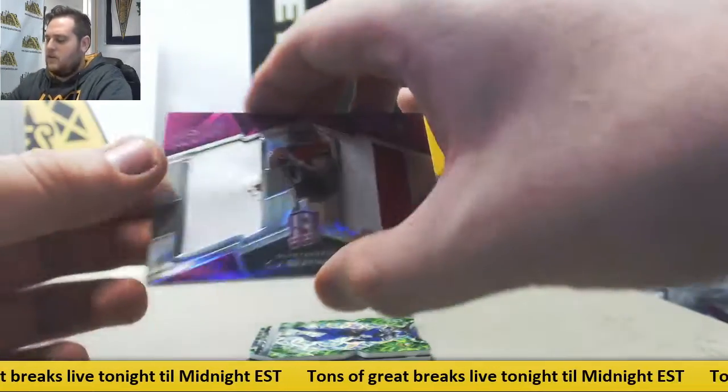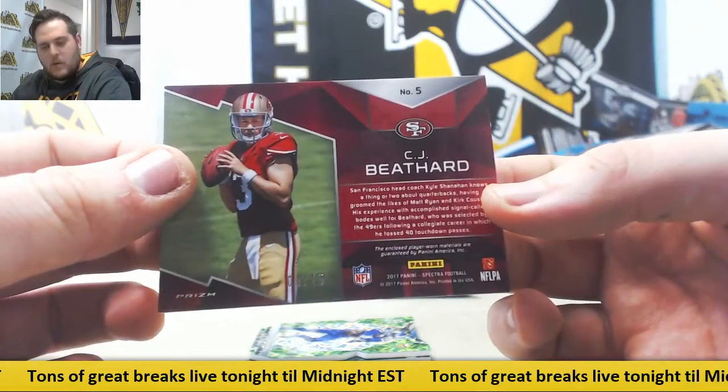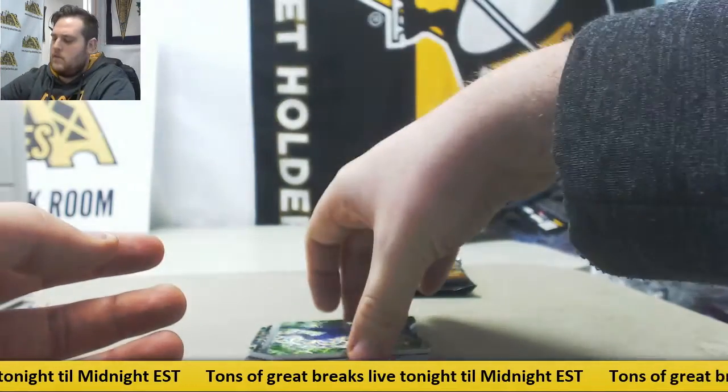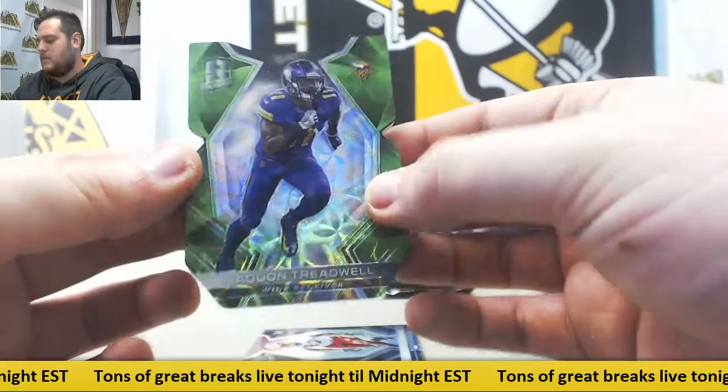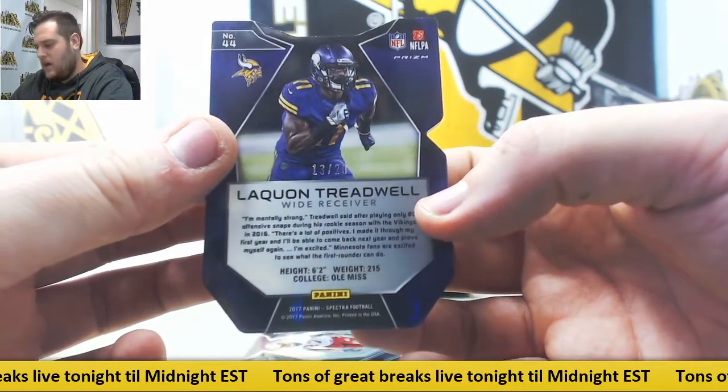Rising rookie dual patch C.J. Beathard, 8 of 15, zero number 8, Davidson WA. Laquan Treadwell from the Minnesota Vikings, 13 out of 20, zero number 3, James BO. Laquan Treadwell.